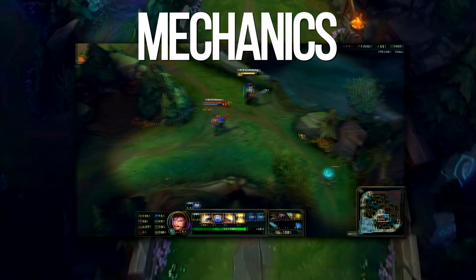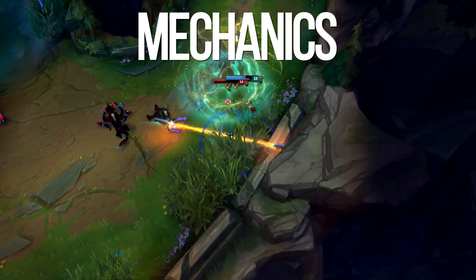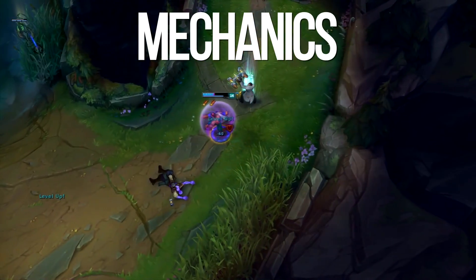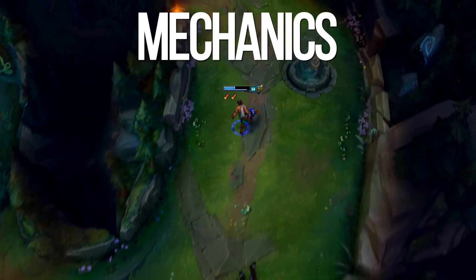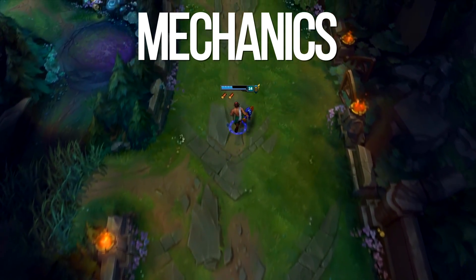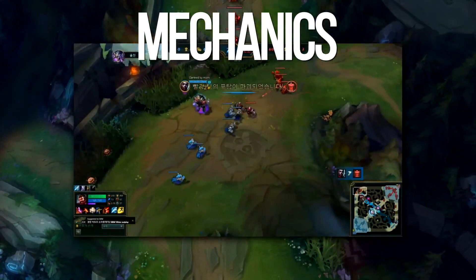Finally, auto attack + Q + R + E — you can put your W in there but it honestly doesn't do much. There are a lot of other animation cancels you can do with combinations involving your flash, but those are flashy plays and not really worth it in the long run. Just realize that you can cancel the recoil of your ultimate by flashing, similar to this clip by GBM.